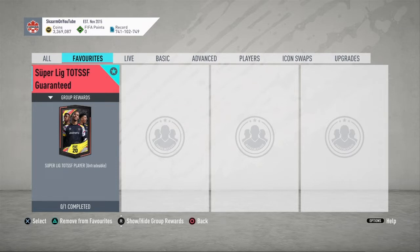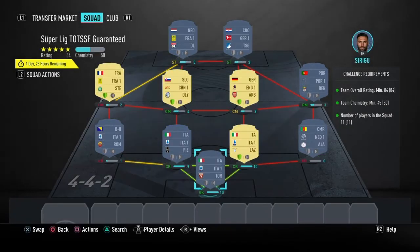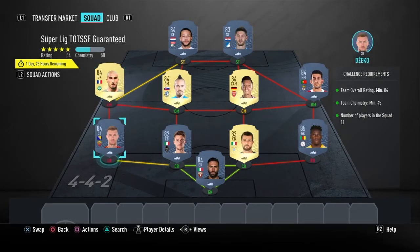This pack is going to be untradeable, so keep that in mind. The SBC cost is going to be 29,000 coins to complete. No loyalty is required — even though the right center back, right center mid, left center mid, and left mid do have loyalty, it does not affect this SBC whatsoever. Without loyalty I would still have 46 chemistry.